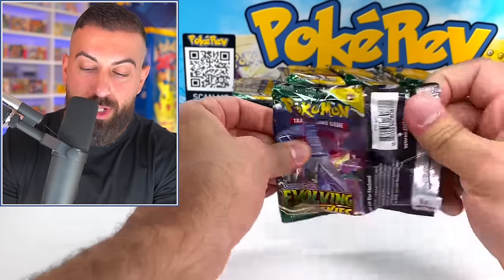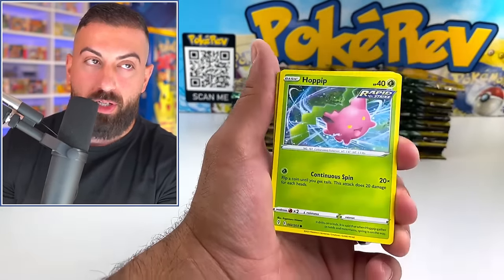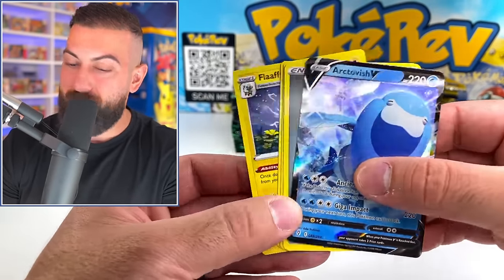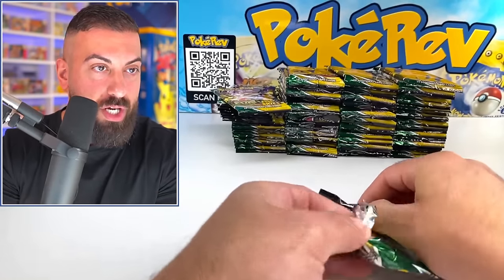The cool thing is with Evolving Skies, even if we don't actually pull a miscut today, there are so many good cards we could pull out of this set. It's actually kind of insane. Crustle — how do we keep getting hits? That's like six in a row. Arctivish V card. I honestly really think we have a shot here.